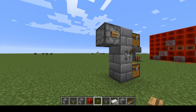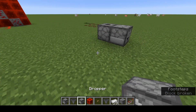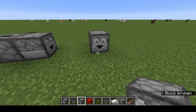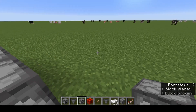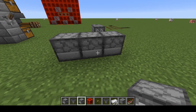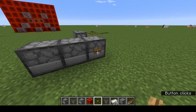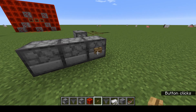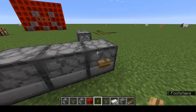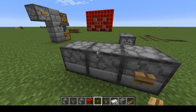A dropper will throw out an item and it will actually go into another item if needed. So we could have a dropper chain — dropper, dropper, dropper, dropper. Put our item in there: three arrows. Push it three times and there's nothing in there anymore — they've all moved along this dropper chain.